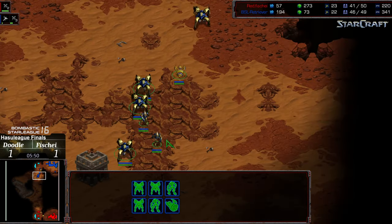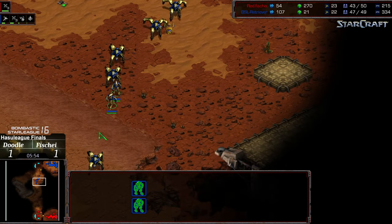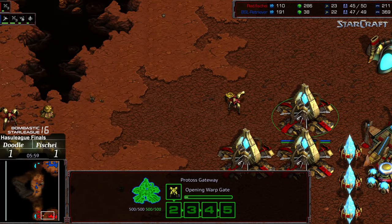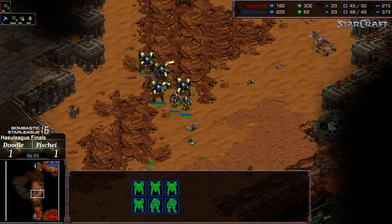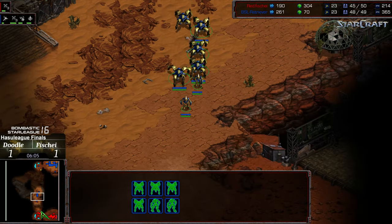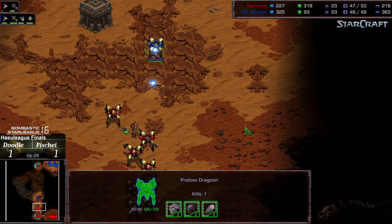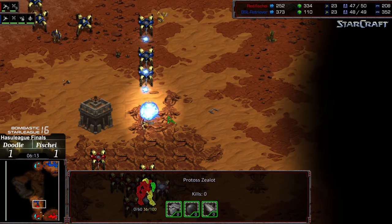Doodle walking out now with his troops — he does have two Zealots in the front. Let's get a raw count: six Dragoons right now with two Zealots versus four, and what will be six when they arrive — so one Zealot advantage, but a closer reinforcement point for Fisheye. Doodle is going to be running into his opponent.